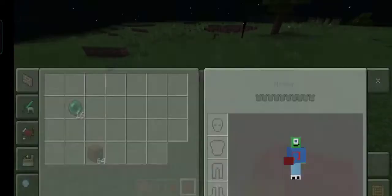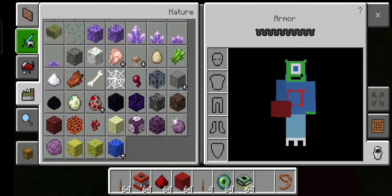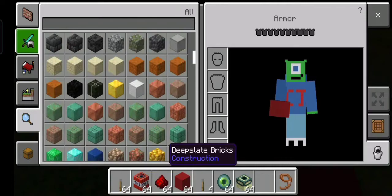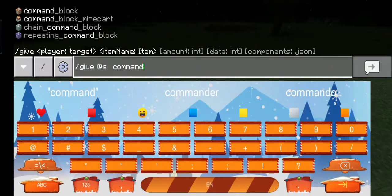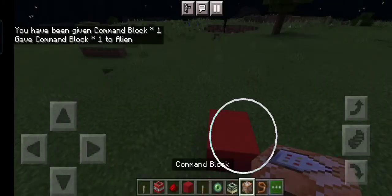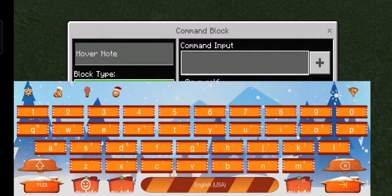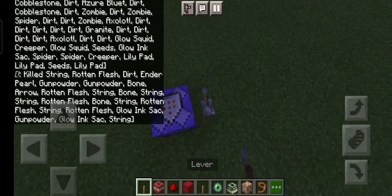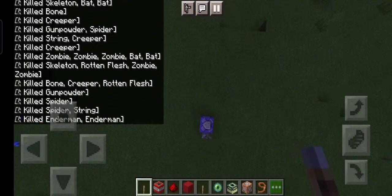Let's build something out and check something. I need amethyst and a command block - there it is. We gotta put it on repeat. This is how to build a shield around your house using a kill-all-entities command. Now we gotta add a lever - boom! Look at the bottom left.